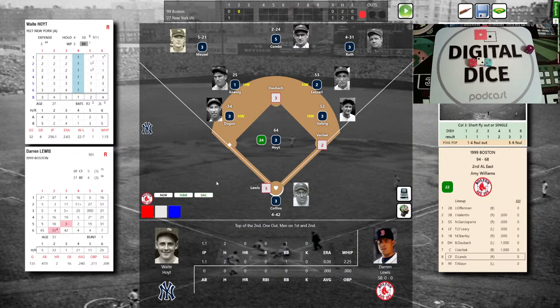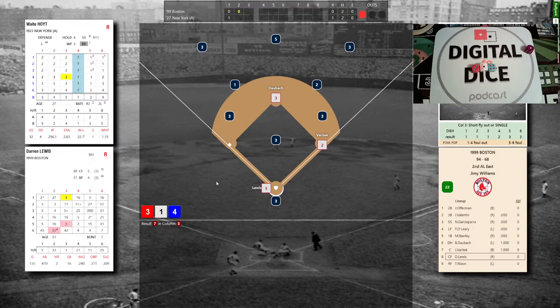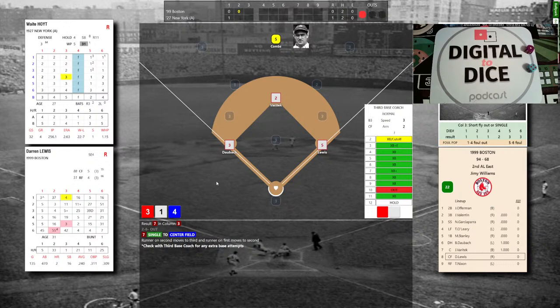Lewis has a 3-1-4, that's a 7 — single to center! Will they wave Daubach? They send him — the throw, 2-6, that's an 8 — he will score! Clutch hit by Darren Lewis and it's a 1-1 ball game. Top of the second — boos rain down in the Bronx. Still one out; Varitek at second, Lewis at first. Trot Nixon — .270, 15 homers — flies out to right, Ruth makes the catch; two down.